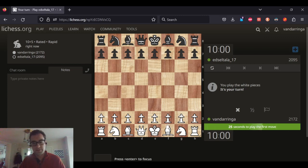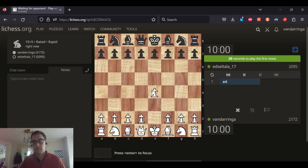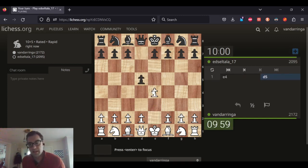Welcome to Feisty Chess. I've got White playing against Edsel Tala, on Lee Chess. He's playing the Scandinavian defense.